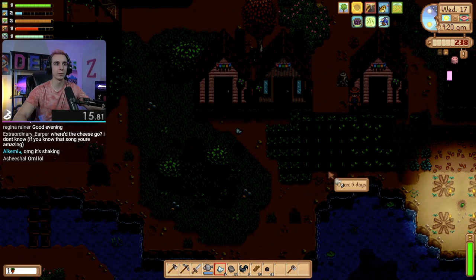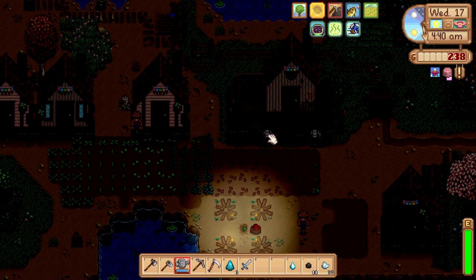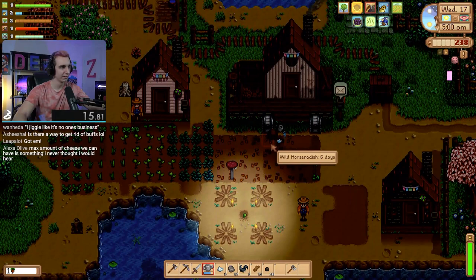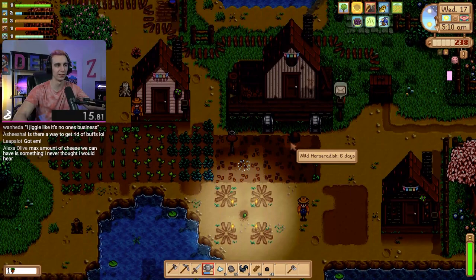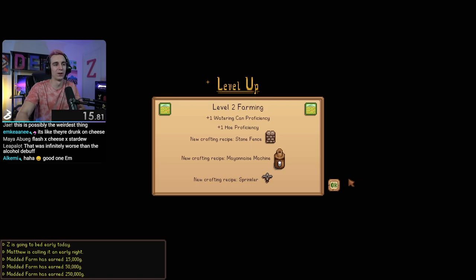We got to water everything. You got to water the ancient seed—that's all that matters. We can water the other stuff tomorrow. Help me water the rest of this. It's so tough to control—my screen is just so blurry. I also feel like I'm permanently blurred right now. Grab all the spinach. I'm pretty sure we saved it. We still have to sleep or else the day counter doesn't move forward. Level two farming! Look at the money—we're rich. The cheese has provided. What an opening.